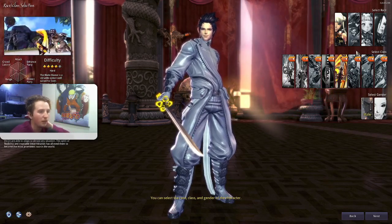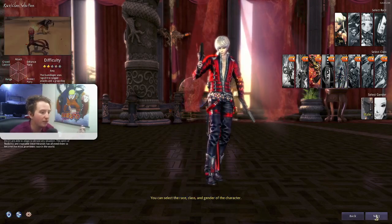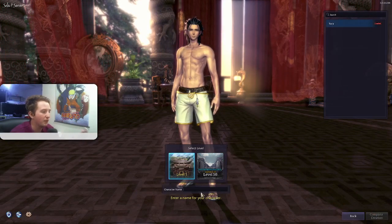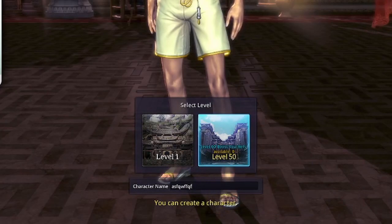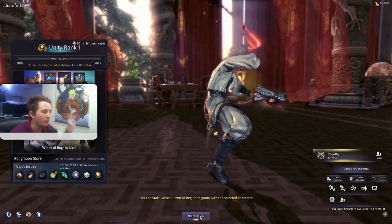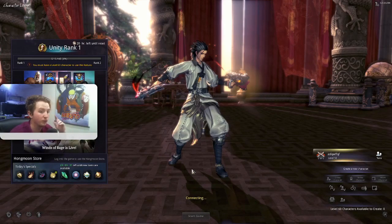To test out these classes there's a cool method. Just create a character, name it whatever you want, make sure you click 'Start at Level 50' and hit confirm. You won't be able to play the main game with this character but you are able to go into the Hongmoon Training Room, which is basically a testing ground to try out all the skills. I highly recommend you do this, especially if you're new and don't know which class you want to play.